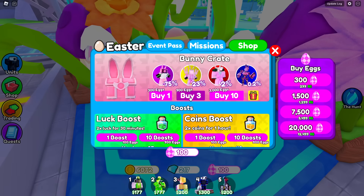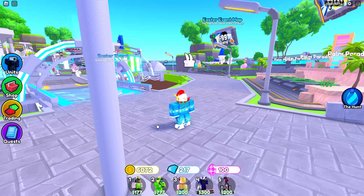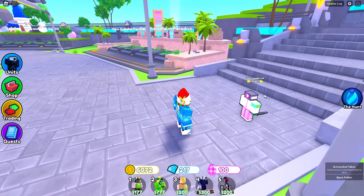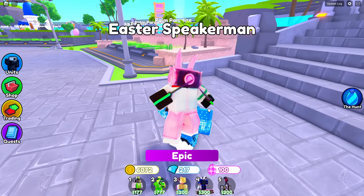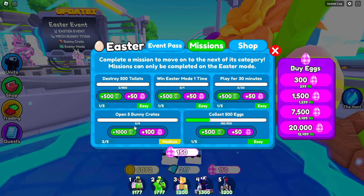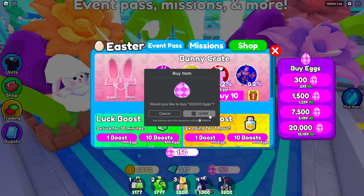Everything has been claimed. I have 100 eggs - I cannot purchase any of the packs. I need 3,000 to be able to purchase 10 of these, and this one's gonna give me 20,000. These eggs are kind of expensive. Let's go ahead open the ones the game has given us. We got an Easter Speaker Man - that's only the epic, so that's not that good. You do get even more XP just for opening bunny crates, which is a little pay-to-win.